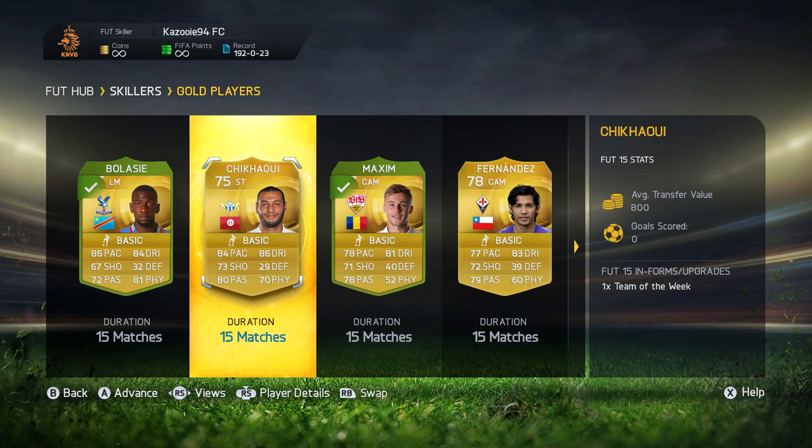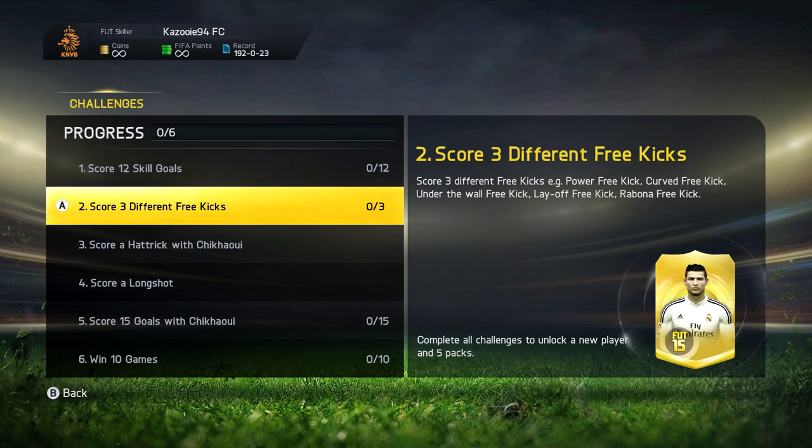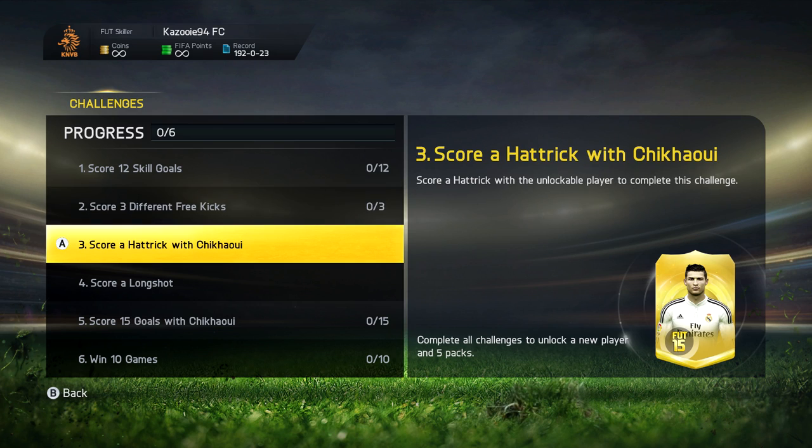You can see on the screen the 5-star skiller we are going to be building a team around — Yansin Shikawi, who looks absolutely awesome with 5-star skill moves and 5-star weak foot. We then move into the challenges: the first one is score 12 skill goals, the second is score 3 different free kicks — not 3 power free kicks, but different types like power free kick, curve free kick, under the wall free kick, etc.